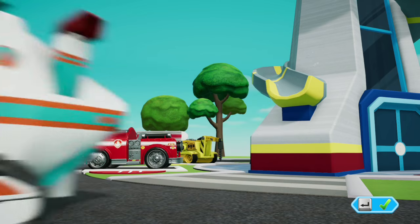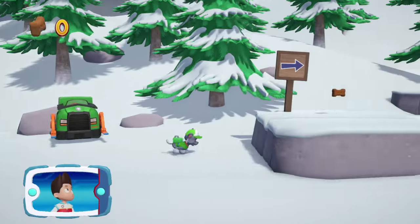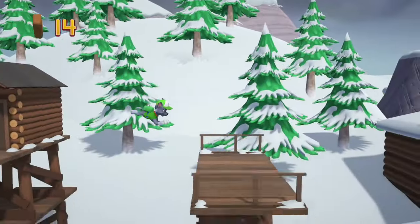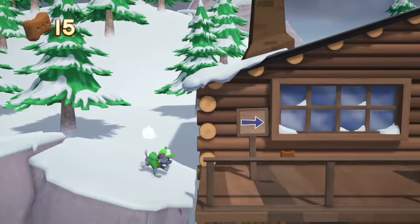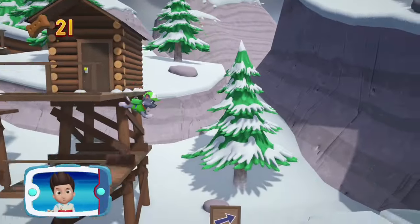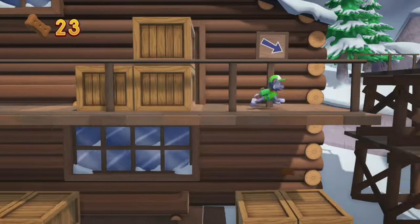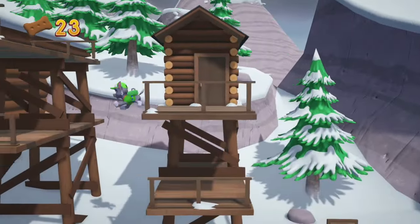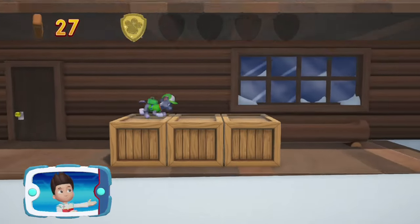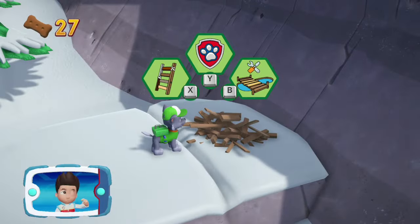Let's go! Paw Patrol! We have to repair the bridge so that Everest can ride her snowboard down the mountain! Find all the pup treats that you can! You've got the golden paw print! Collect all of the golden paw prints that you find! Pick the pup ability that will help you to keep going!